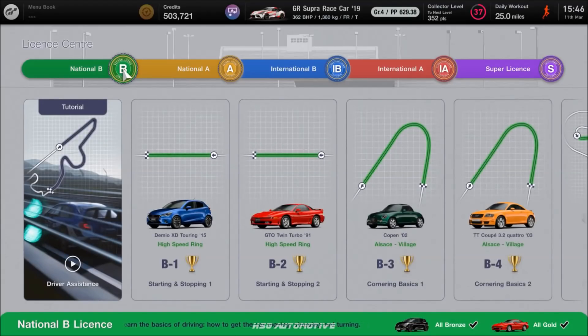I've done a separate video on all 10 of the free cars you can win by getting all gold. But even if you're not fast enough for golds or even silvers, you can still win five cars just by completing bronze, which is arguably pretty easy. National B gets you a Clio RS, National A gets you a Scirocco R, and International B gets you the Group 4 Supra race car — which you just saw in my garage. That's a great prize.